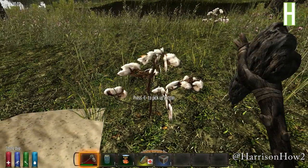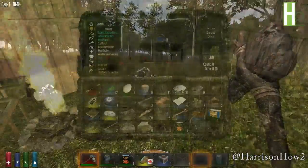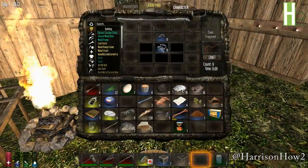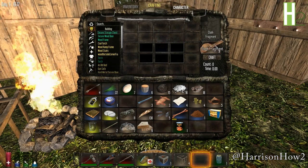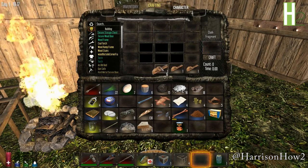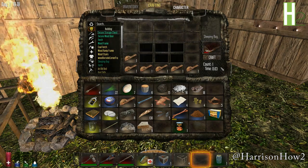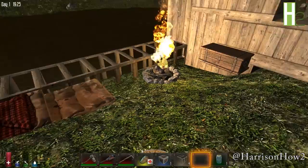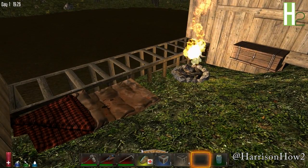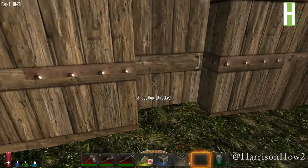We're going to be grabbing cotton as we run around. Cotton is going to make us some cloth fragments so that we can build ourselves a bedroll. Stacking one on top of another makes cloth fragments. Arrange cloth fragments across the bottom with one up, and that's going to give us a bedroll, or sleeping bag. When we place our sleeping bag, that gives us a spawn point so that if we ever die, we come right back to it. You'll also notice on your map, if you clear all your waypoints, you actually have a little house marker which shows up on your compass.